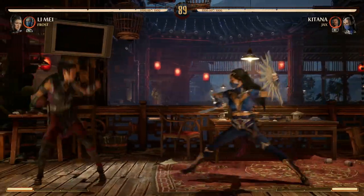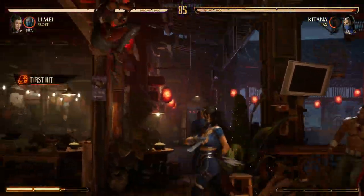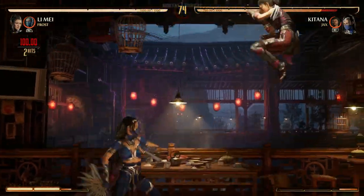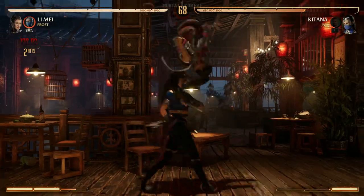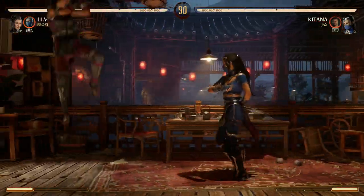Lee May has two air special moves: her projectile in the air — back forward one — and then her down back four flip. That flip is the overhead. What's great about the air flip is you can do it while jumping backward and forward, so you can jump over your opponent and then psych them out and do the flip for an overhead. Psych — I'm jumping back because I'm scared! You can also enhance the flip for an extra hit.